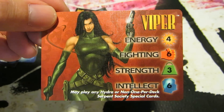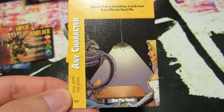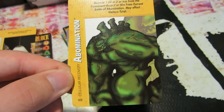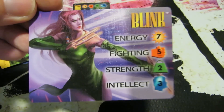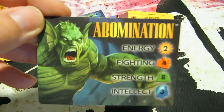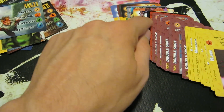Viper — may play any Hydra or non-one-per-deck Serpent Society special cards. Warlock. This is the any character Deal with the Devil, which is one of the lost promos. Abomination special. Blink — for Age of Apocalypse, I think. Abomination, which is a wonder he was never really in the game. Angel — I've never had just a vanilla card. I think that's all the characters.